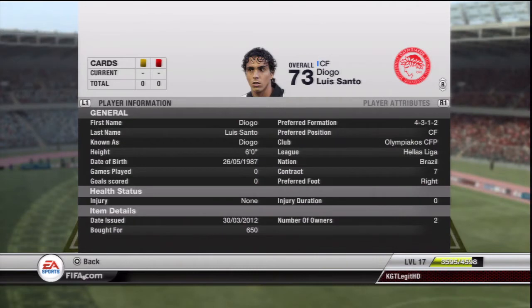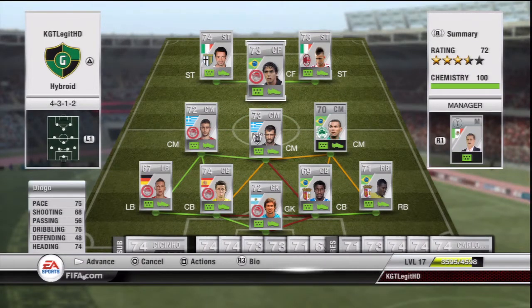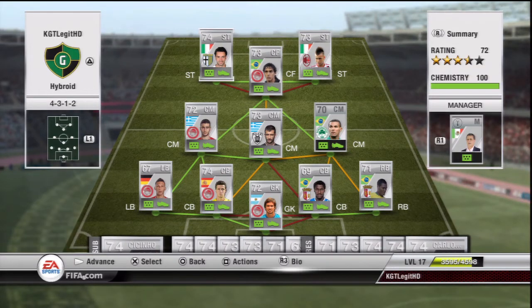Another one that plays for Olympic and Icos - he's a Brazilian Diogo. 4-star skills, 650 coins. So many bargains in this squad - they're all cheap. He's got 4-star skills, solid stats, heading's good as well, which is always nice for someone in that position. His passing's a bit shit, but he's got all right dribbling and pace, so he's a good all-rounder sitting just behind.